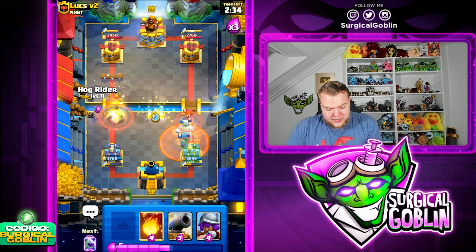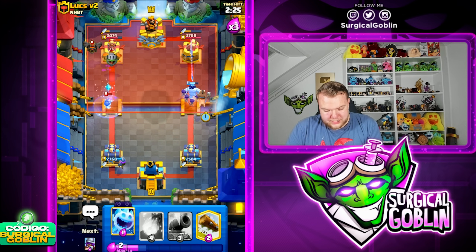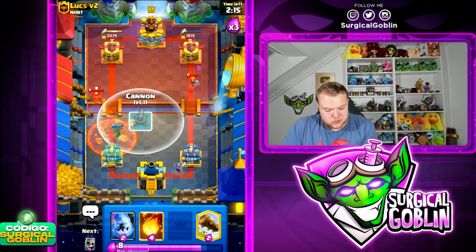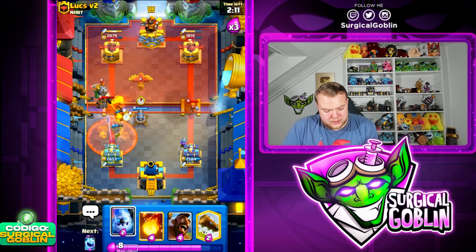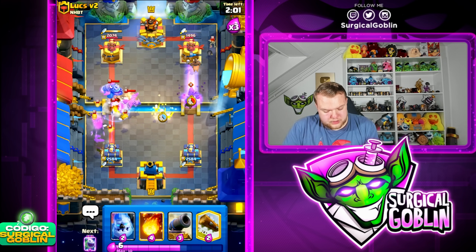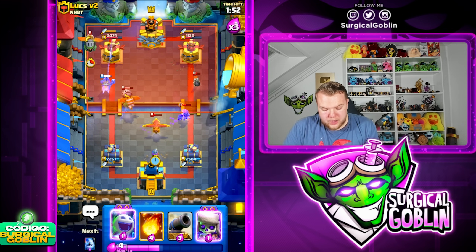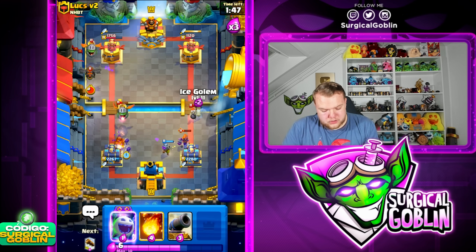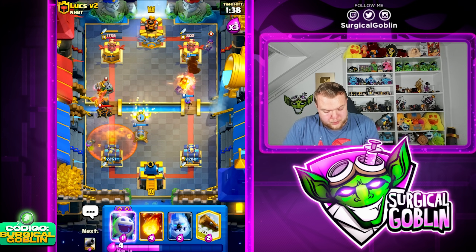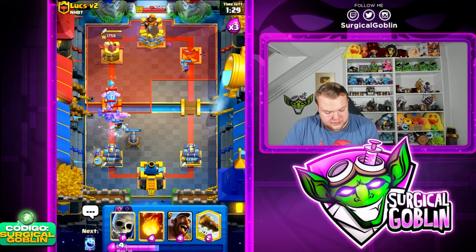Let's go Skeletons, Hog Rider, Ice Spirit - looks like we're up against a Lava Hound deck. Let's cycle towards the right side, Ice Spirit, Ice Column, Evil Skeletons, and see what he drops to defend. Let's cycle Musketeer towards the right side - I know he has Poison so I don't go Musketeer in the same lane to avoid giving him Poison value. I cycle a Musketeer first towards the right and then try to cycle back to another Musketeer on the left. He has Lightning plus Poison, which won't be easy, but if we cycle Musketeers well they should get a lot of value.